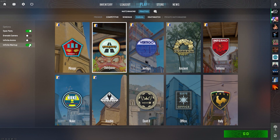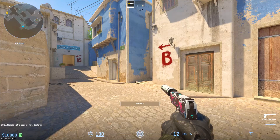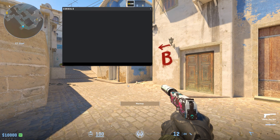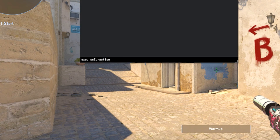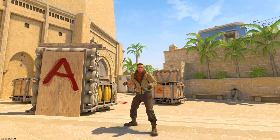Turn on Infinite Warm-Up to start without bots. Select the map you want to play and press Go. To load the practice config, open the console and type exec CS2 Practice. Now let's talk about which commands are useful to optimize the practice server.